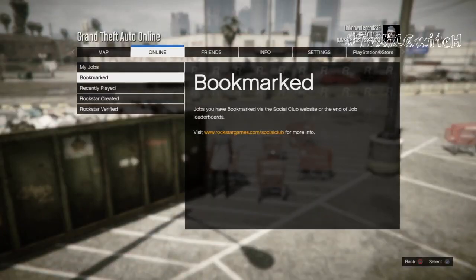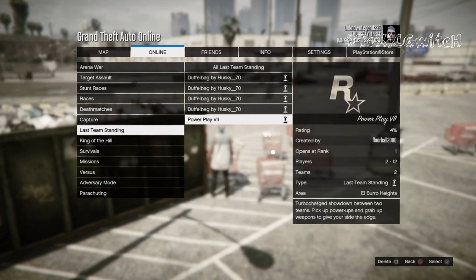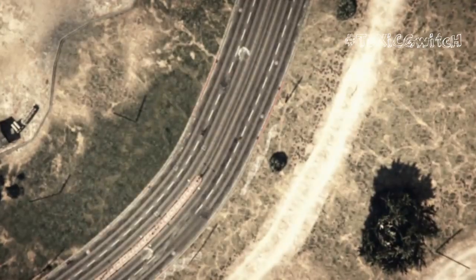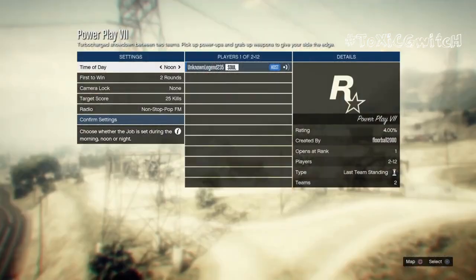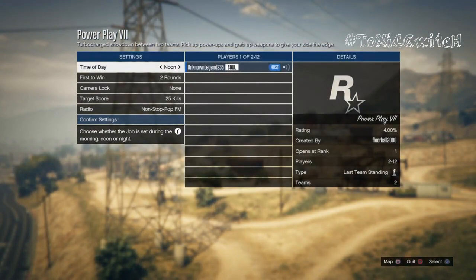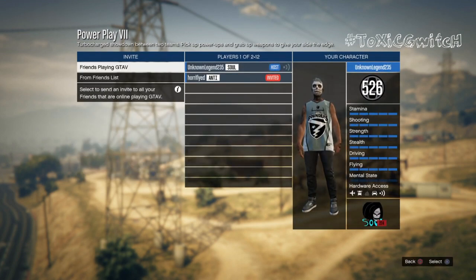We're going to be starting a job. You can find this over in Bookmarked — it will be under Last Team Standing Power Play 7. You will need a friend to join this job as mentioned. You cannot get every colored bulletproof helmet, only a couple of them from here. We're basically just going to start the job up and don't change any of the settings — just invite your friends.